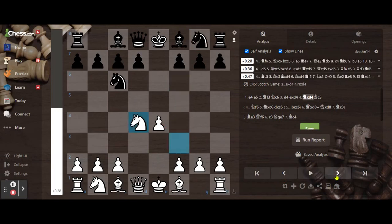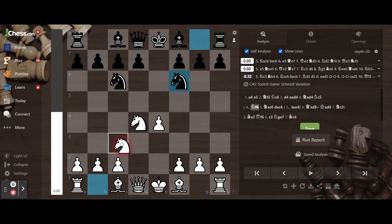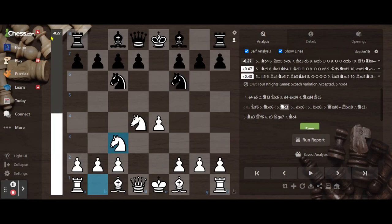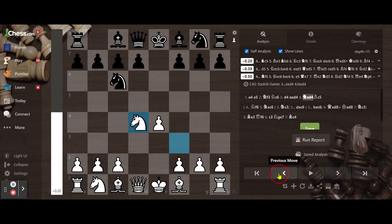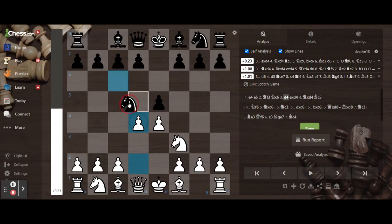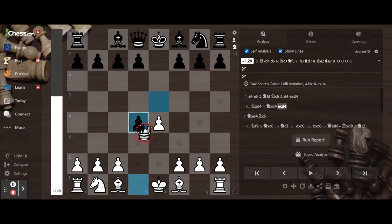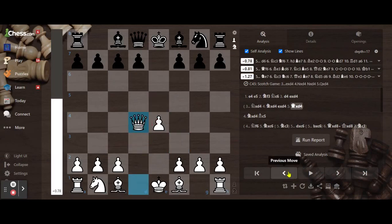The moves that aren't good after this are doing something else, like protecting the knight, which isn't that good, because it's minus 3.13 or so, which is featuring black. Instead of taking, if after this you take with the knight, it's called the Lolly variation. Then you take, take, and it becomes fair again. But white has a queen in the center, which is very strong.